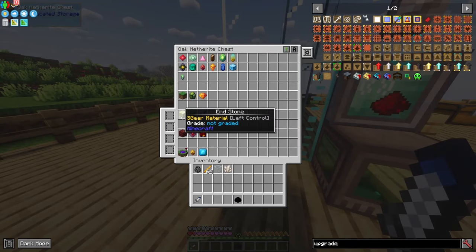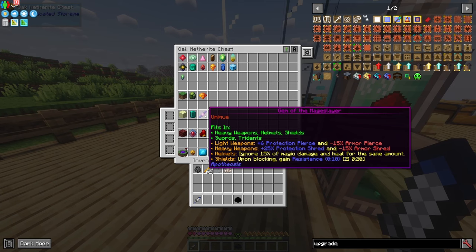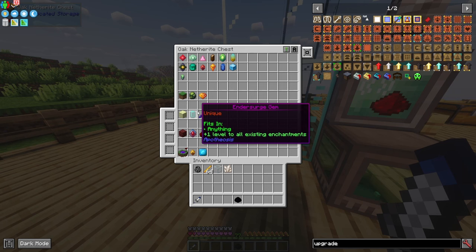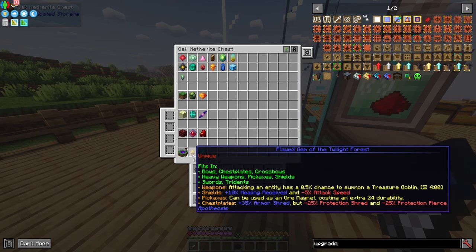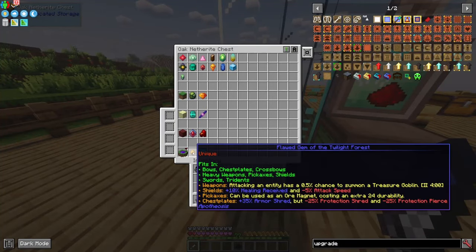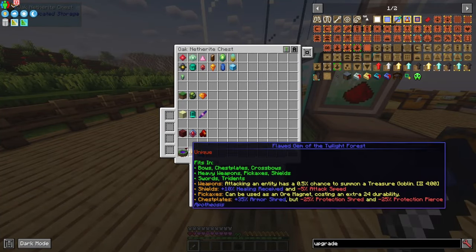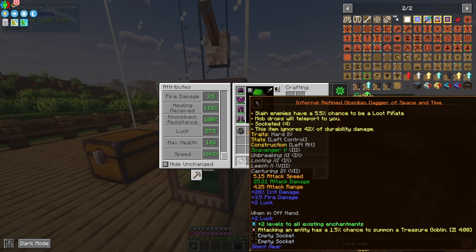I would advise doing your first gem farm in the End, because the endersearch gem is one of the best — we use it in almost all setups since the additional levels to enchantments are just too great to skip. After that I would go overworld. Then either the nether version if you want the berserker setup, or the twilight frost gem which gives you a treasure goblin when you attack an entity. I've seen a Reddit post where someone killed one treasure goblin with loot pinata and got like a hundred gems — completely broken. Sadly it doesn't work in our setup because we're not attacking with the weapon directly, so it doesn't count as attacking an entity.